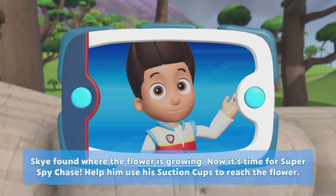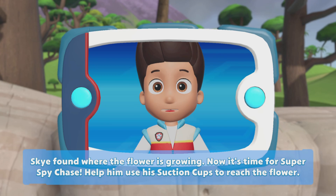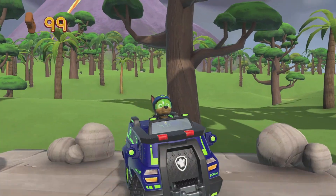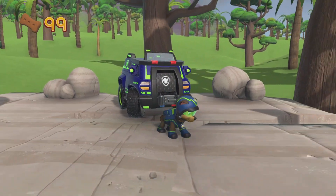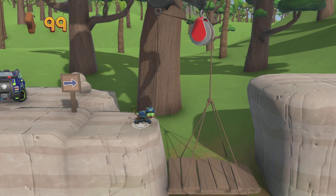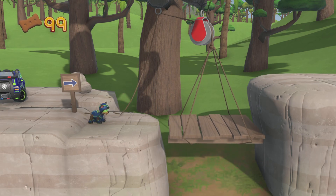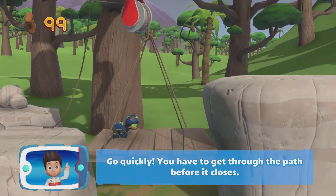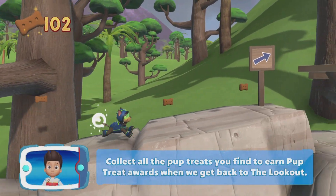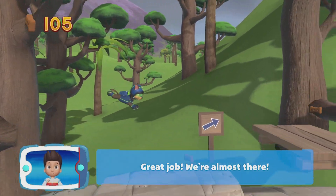Skye found where the flower is growing. Now it's time for Super Spy Chase — help him use his suction cups to reach the flower. Super Spy Chase! Let's keep moving! Go quickly, you have to get through the path before it closes. Collect all the pup treats you find to earn pup treat awards when we get back to the lookout. Great job! We're almost there!